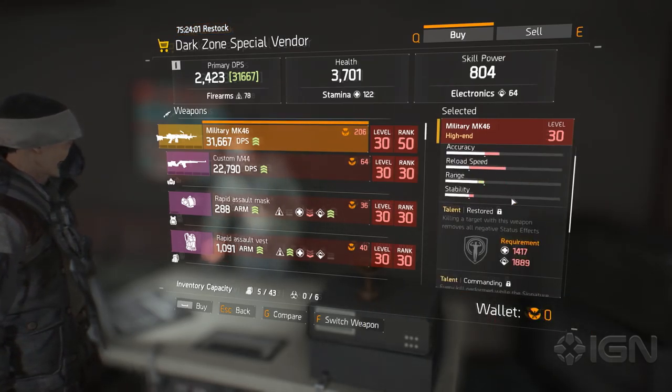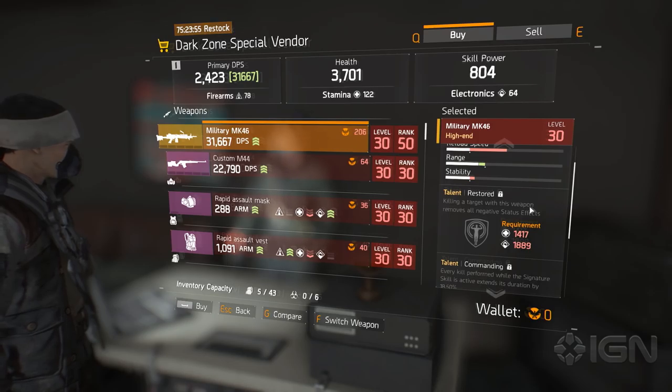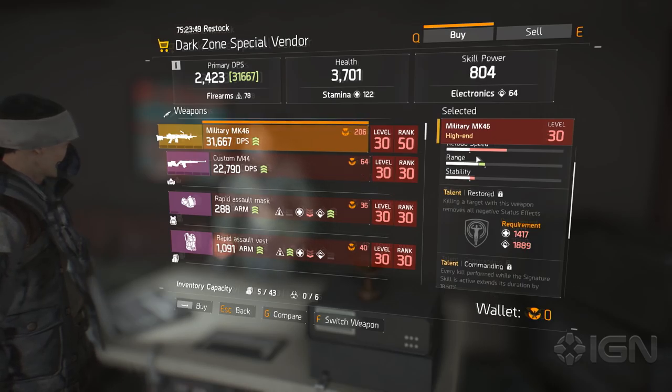These are the best of the best that you can get right now. And this military MK-46 that we're going to start with is ridiculous. Why don't you explain why? First of all, look at the DPS — 31,000. That blows my mind. But secondly, let's take a look at the talents. These talents, of course, require a certain commitment to firearms, stamina, and electronics. The first one is Restored.